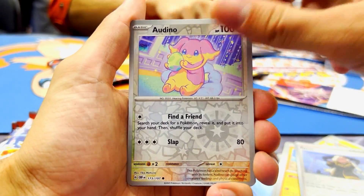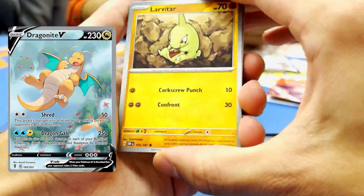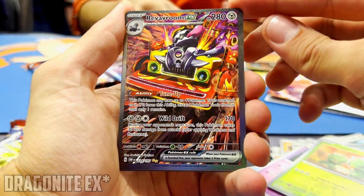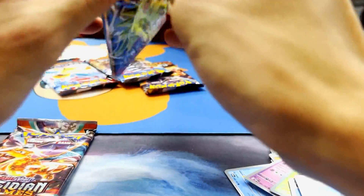We got an Oddish and a Darkrai Holo Rare from the first pack. On to the second pack with Dragonite on the cover — they did Dragonite dirty, man. They gave us such a beautiful Evolving Skies alternate art, but they don't have a cool artwork for Dragonite in this set. But we do got Revvroom! One of the most expensive cards in the set — we managed to pull it on our second pack ever of Obsidian Flames.